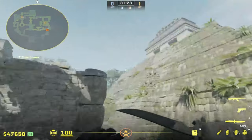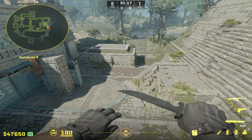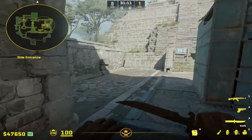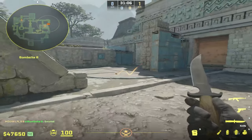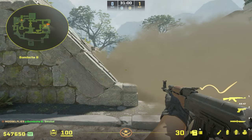Another benefit of these grenades is that they're really good at splitting up the B site players. If the enemy team is running a default heavy in the middle with only two players starting at B, you can easily isolate the cave player from the B site player. When the smoke is down, the site player is going to be concerned about a play up the ramp trying to fight site.